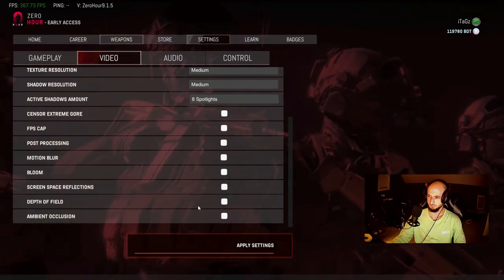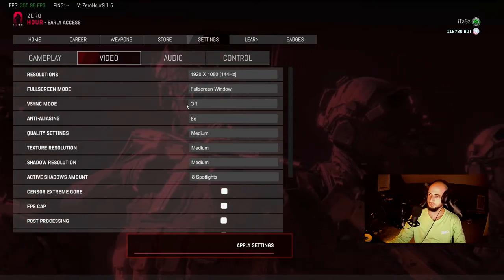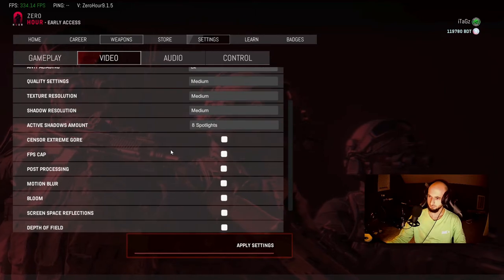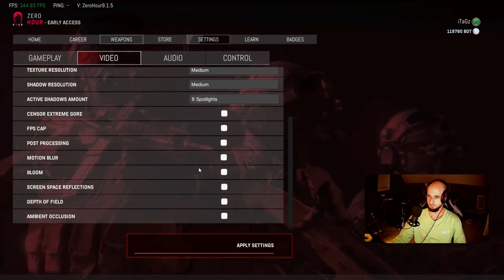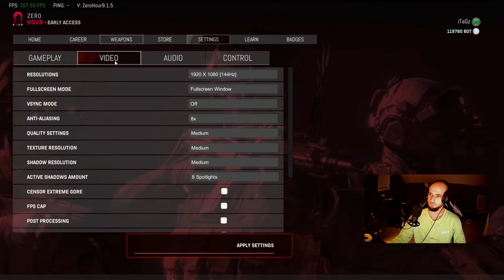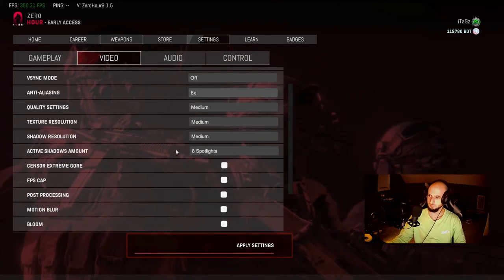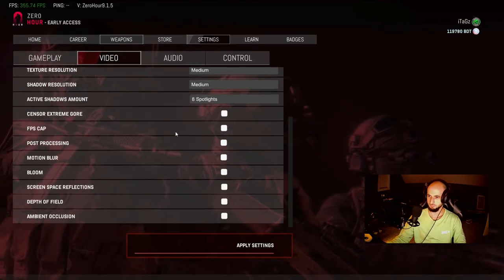Depth of field comes down to your comfort as well. If you enjoy being zoomed in every time you aim down sights and feel you need that extra visual range to find and stay on target, keep it checked — it makes your view even more zoomed in when aiming. If you uncheck it, your standard field of view is maintained even when you aim down sights, so you can still see a lot in your peripheral vision. Experiment with it in the shooting range and see what feels more comfortable.